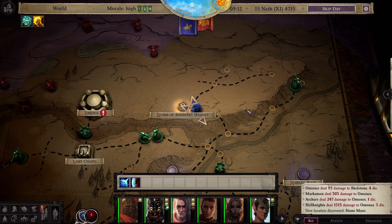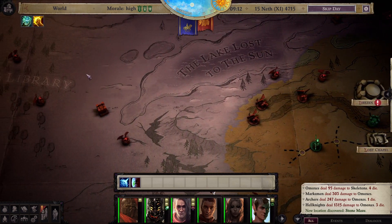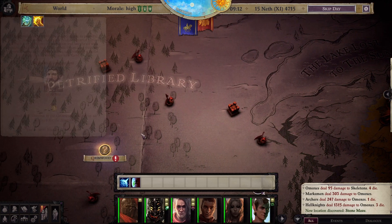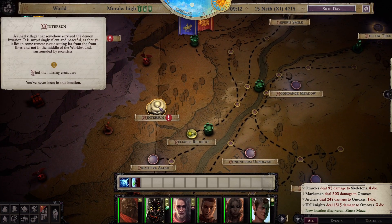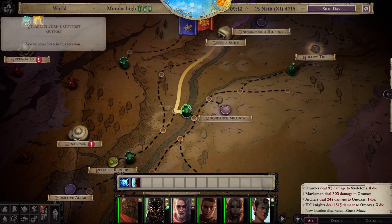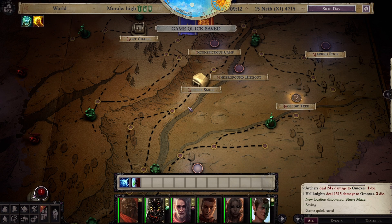That's it for this episode, everybody. Thanks for hanging out with me. We are in the middle game now — Act 3, the longest act in the game. It's just clearing this big freaking map and doing all the little quests on it. A whole bunch of them haven't even popped up yet. We've got Grimwood, Green Gates, and Winter Sun — lots to do. Thanks for hanging out with me. As always, if you dig it, give it a thumbs up, subscribe to the channel, leave questions and comments down below. I'll see you all next time.